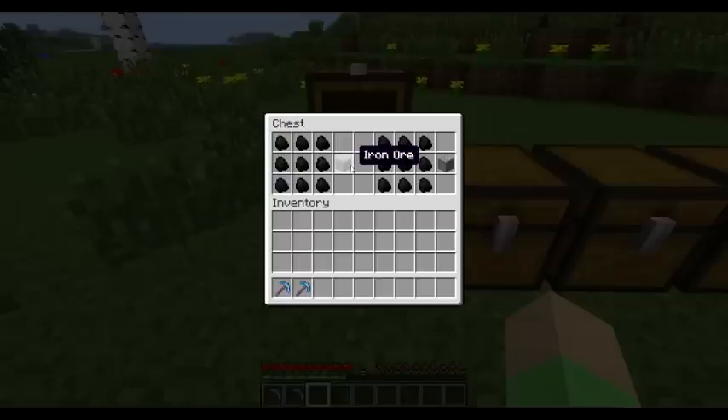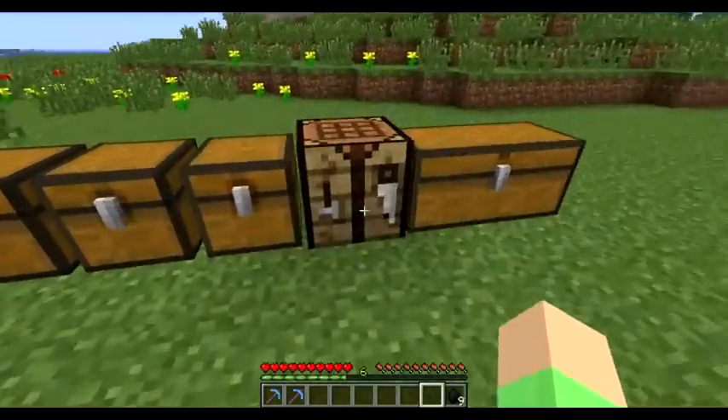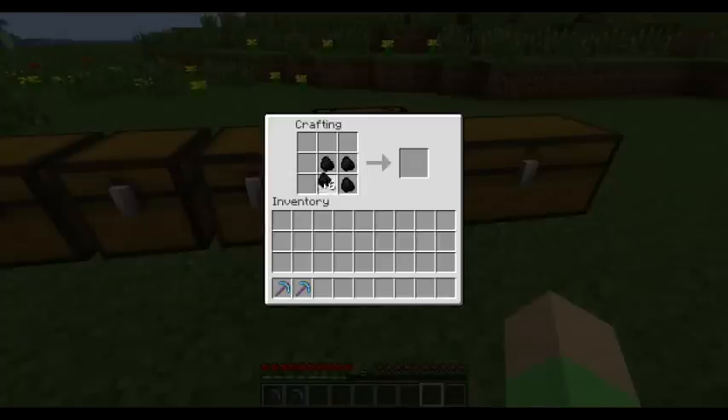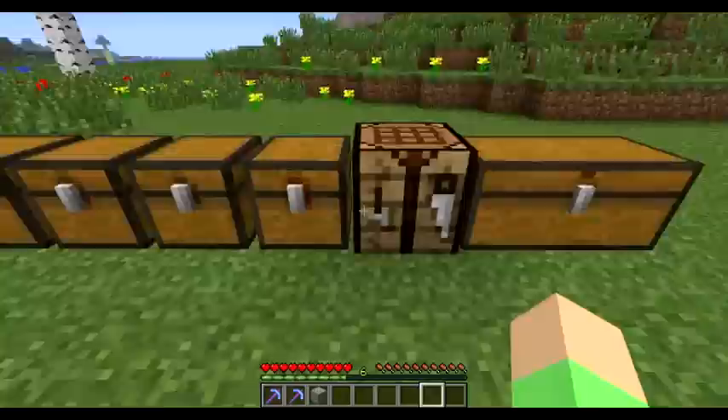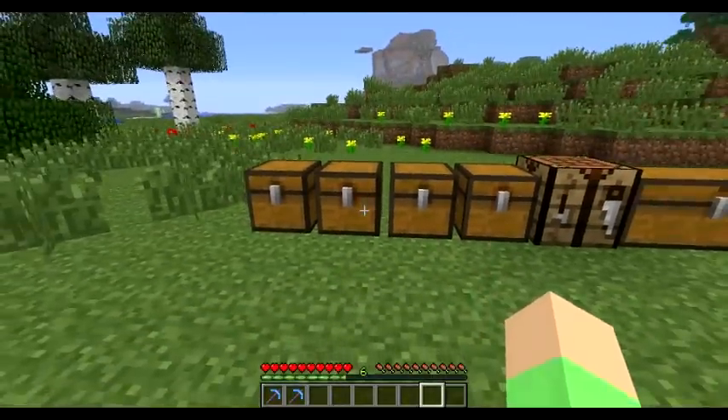So to make an iron ore, you need either 9 coal or 9 charcoal. I'm going to pick the charcoal — I'll tell you why later in the video, it's a little trick I noticed. Basically place it like a block and you get 1 iron ore. Now place it in there and let's move on to gold.